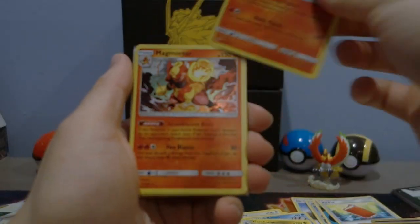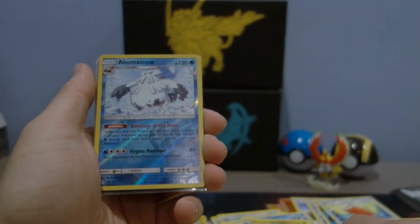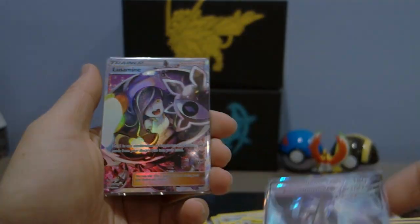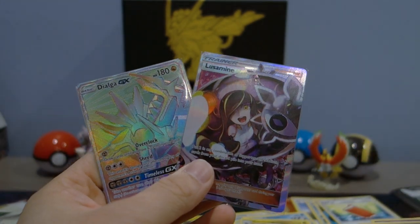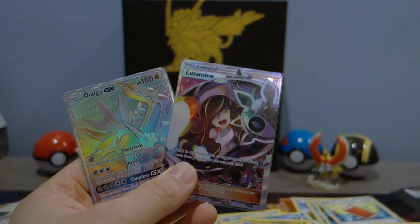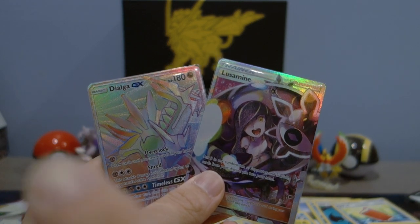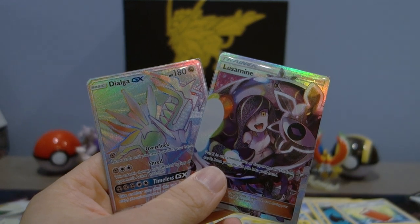We have hollow rare Infernape, hollow rare Magmortar, hollow rare Bastiodon, reverse hollow rare Totem Lele, hollow Torterra, reverse hollow rare Abomasnow, and reverse hollow uncommon but it is the reverse hollow Cynthia. Prism Star Giratina, Dawn Wings Necrozma GX, full art Lusamine, and hyper rare Dialga GX — super super nice pulls from the first part of the booster box! That's all I have for y'all today. I will be giving away some codes from Ultra Prism — make sure to comment on my gameplay videos, that's where I'll be giving away the codes. Till next time, take it easy!